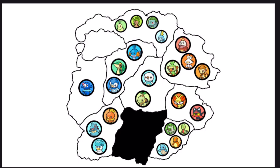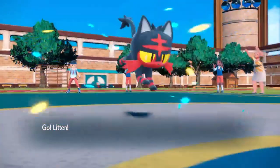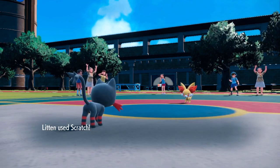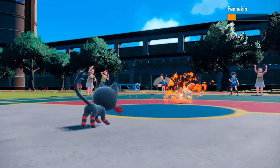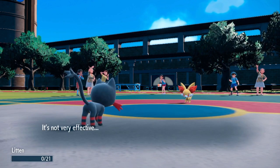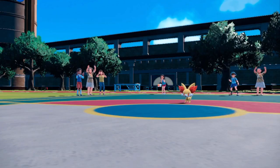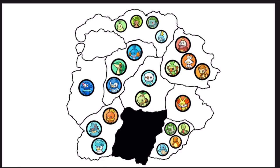Another fight: Litten taking on Fennekin. Fennekin has to go back-to-back. Both have the exact same moveset — Scratch and Ember. After many back-and-forth hits, Fennekin lands a critical hit and gets the win, eliminating Litten. 22 Pokemon remain.